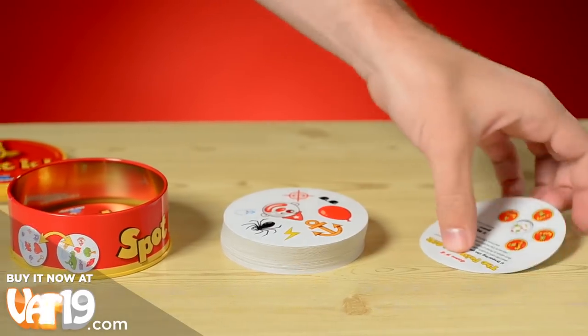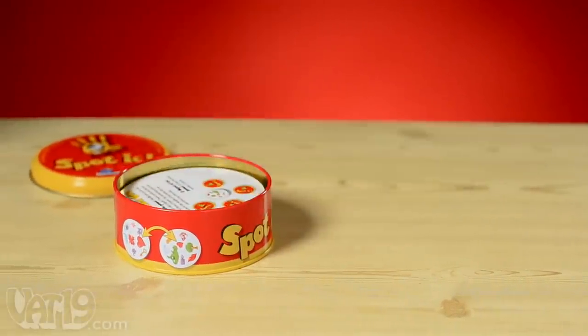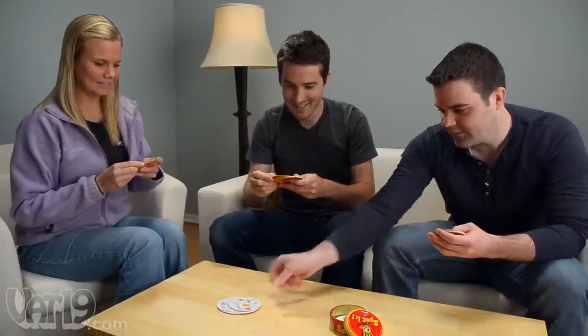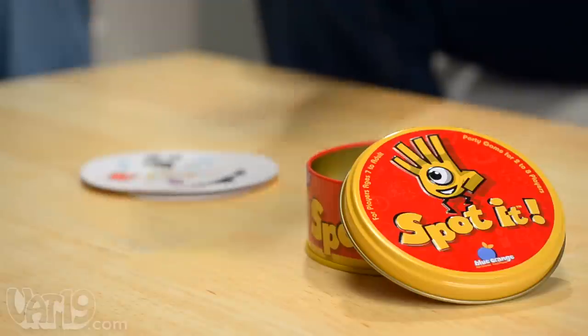The compact storage tin contains 55 round playing cards and instructions for five different ways to play. The award-winning game is frenzied fun for two to eight players, age seven and up. Buy Spot It now at Vat19.com.